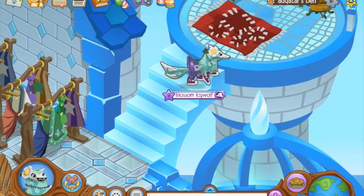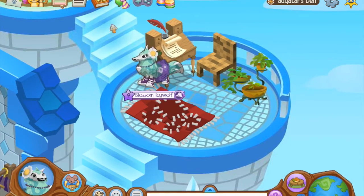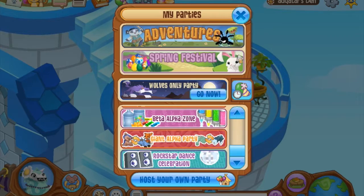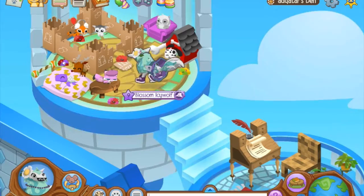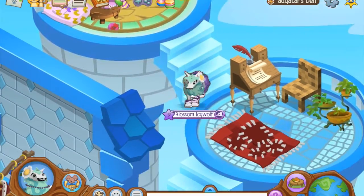Upstairs, since I kind of ran out of desks, I use this medieval writing desk that you can get at the medieval party — basically an orange party. Since I couldn't fit all the animals in there, I took a bunch of pet items and put them in here along with all my pets.